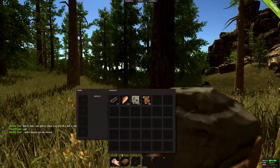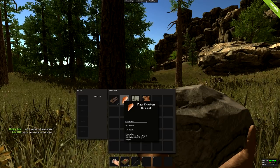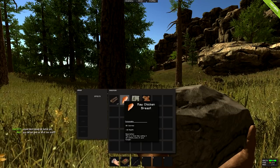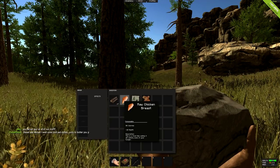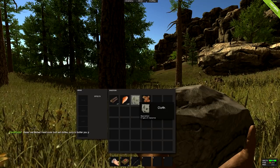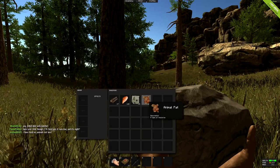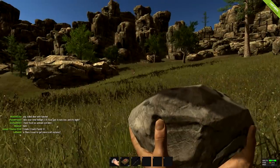In your inventory you'll have raw chicken breasts — that's just the meat from any animal. Pigs, bears, deer — they all drop raw chicken breast. You can eat it raw but it'll drop your health by 10 points. You also get cloth, which can be used to make armor and sleeping bags, and animal fat, which is used to make low grade fuel for furnaces. Cook the chicken first.